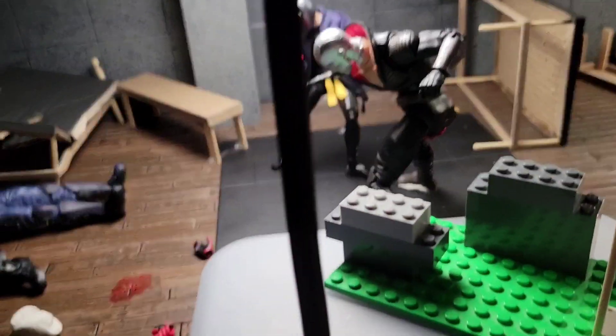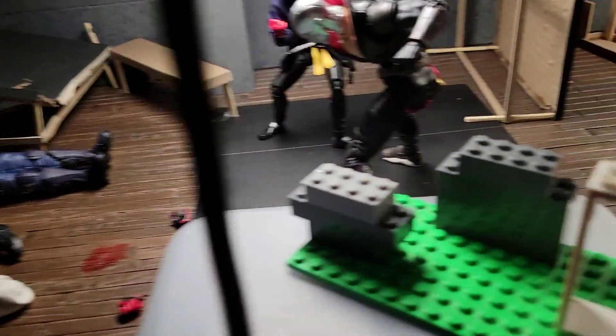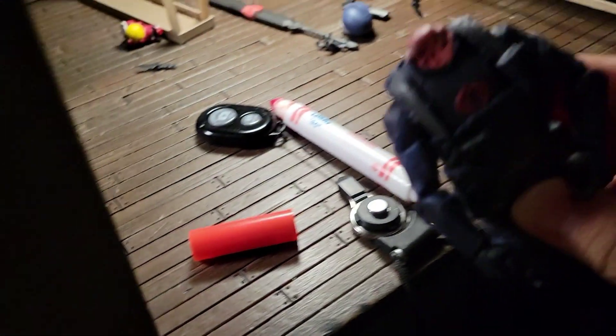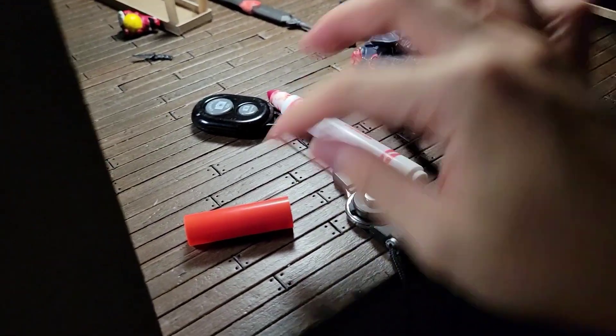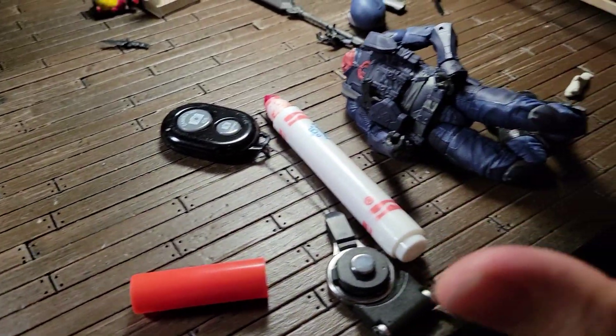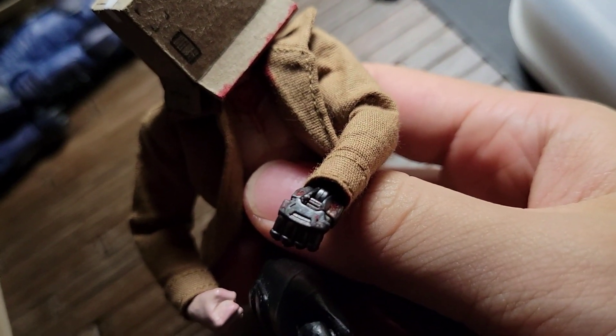I wanted to share a new trick I've been doing throughout this video — using washable red marker for blood effects. If you look at this Cobra Trooper, he's bleeding out with some sticky tack and red washable marker, so it's easy to clean up but also looks more gruesome and gory than regular Play-Doh. I'm using a mixture of both Play-Doh and this technique. Chip has blood on his chest area, some on his metal fists, and on his cardboard box. It looks really nice — just nice thin-looking blood, not a big blob of Play-Doh.